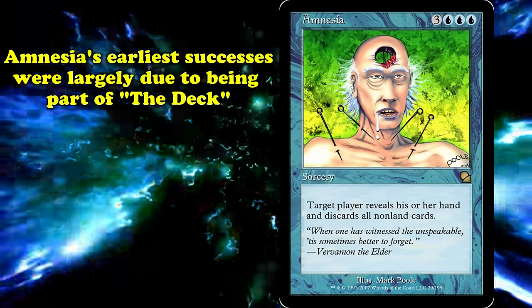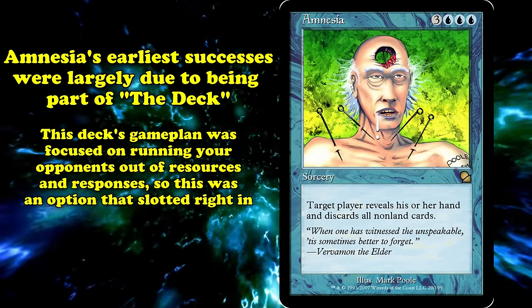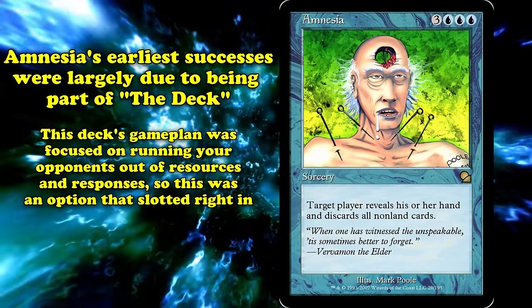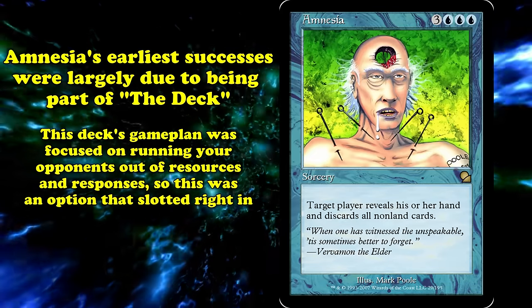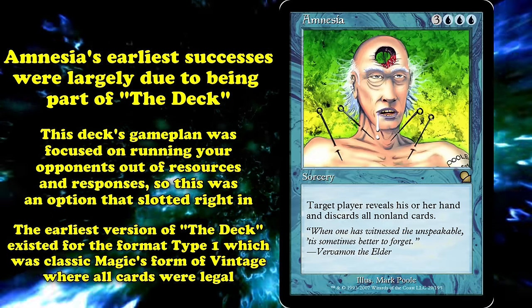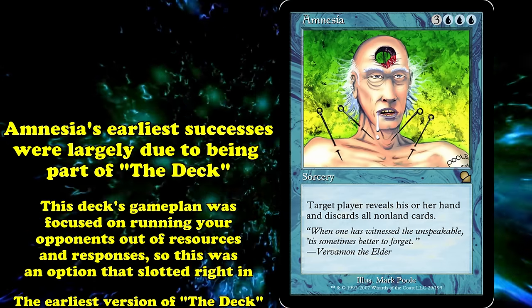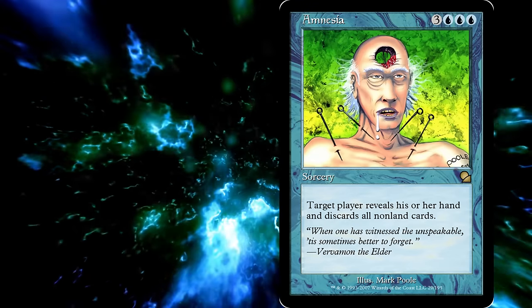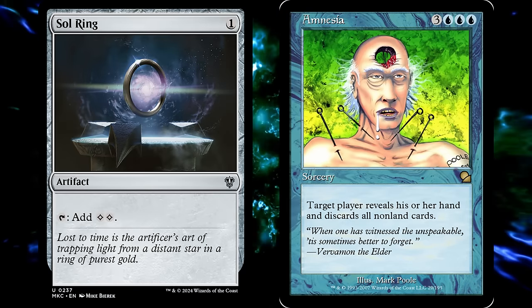Amnesia saw the bulk of its success in early Magic as another card in The Deck. Considering the deck's game plan focused on running your opponent out of resources and action, Amnesia was a costly but potent option. Of course, this earliest version of the deck existed for the format Type 1, which was essentially Classic Magic's form of Vintage where every card was legal. In early Amnesia builds, it was entirely possible to accelerate into it off the back of mana acceleration from Sol Ring and the Moxen.